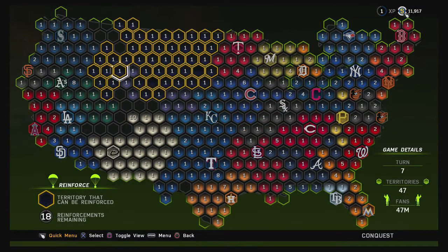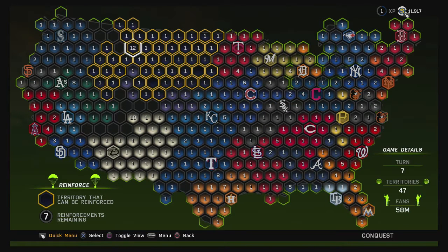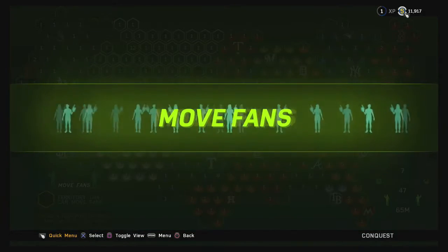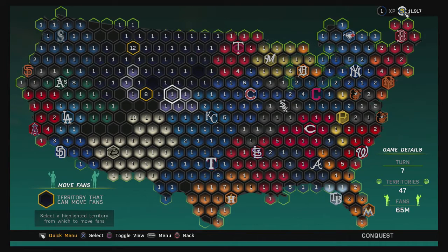We won that game — it got a little hairy in the third inning but we won. Now we're in the reinforced stage. We got 18 to work with. I'm going to put 12 million in this territory so we can start working our way — I'm going to try to take these areas here, then put some more in this area. We got the Diamondbacks looking our direction, so let's put the remaining troops right there. I don't really have anywhere I want to move fans, so I'm going to skip the move fans phase.